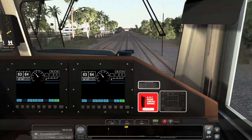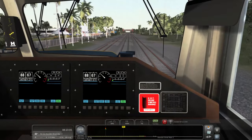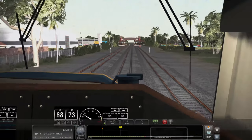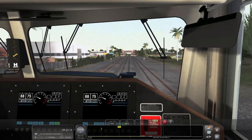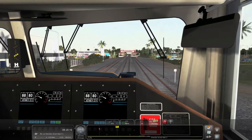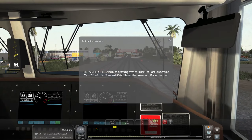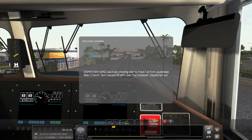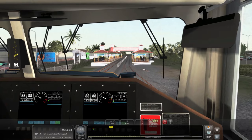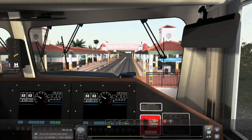Amazon did kind of quote-unquote reduce the routes, which means they made them smaller — but if you're an Amazon driver, you know when they say reduced routes they're not really any smaller. I pretty much had 10 stops less than normal, but where I delivered it's about a 25-minute drive from the northern tip all the way to the southern tip. Then the dispatcher comes on: Q452, you'll be crossing over to Track 1 at Fort Lauderdale Main 2 South — don't exceed 45 on the crossover. Copy that, understood, dispatcher — crossing over Main 2 at Fort Lauderdale.